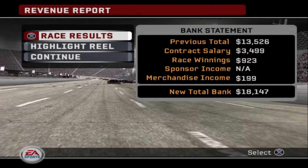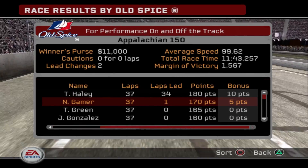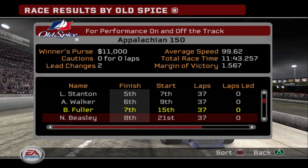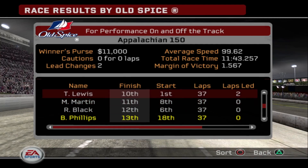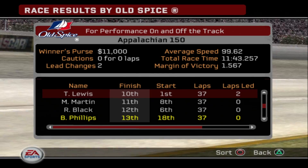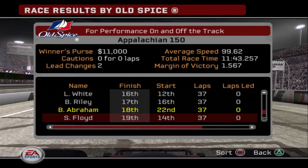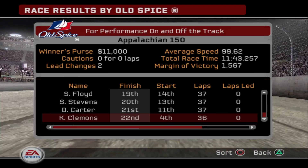Let's check out the race standings. Hayley finished first, started third. We did lead a lap, so we're going to gain 5 bonus points there. Haley is going to get the 10 bonus points. Cooler finished 7th, started 15th — that's a pretty good day for him. Phillips finished 13th, started 18th — he had a decent day. We ran Lewis over — he finished 10th, so he didn't really recover from that. Our other teammate Abrams had a pretty good day — started 22nd, finished 18th, better than he started, but still needs to run a lot better. Clemens appears to have blown up — he started 4th and finished 22nd. Bad day for him.